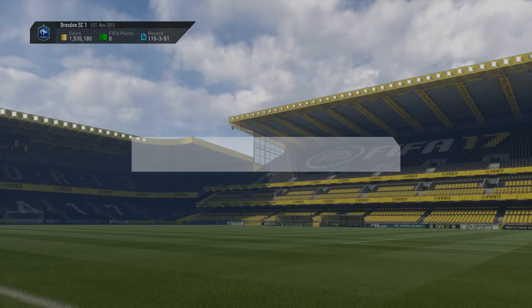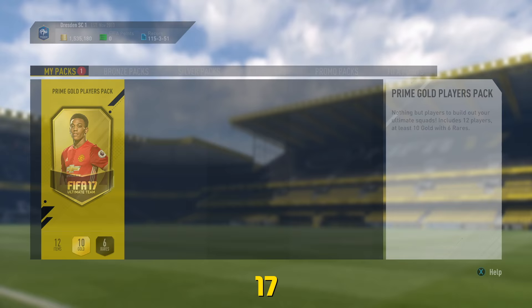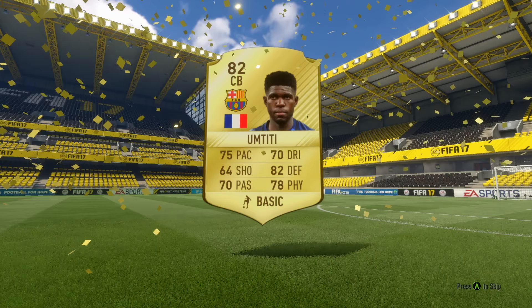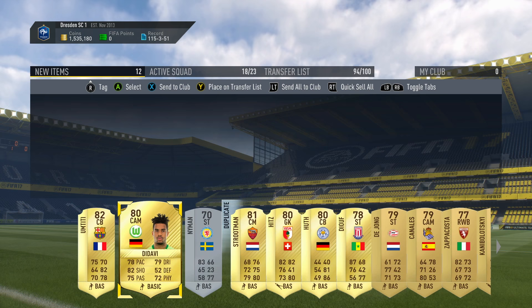And then it all rests on this one - the final Prime Gold Players Pack. Boom, give me something sick. It's not a walk out. Just be big. It's not even a big flare. We get a Barca player - Umtiti. He might sell for a little bit considering people need to use the old Barca players for this particular one. But ugh. No. Oh, that's so bad. These packs have been appalling.